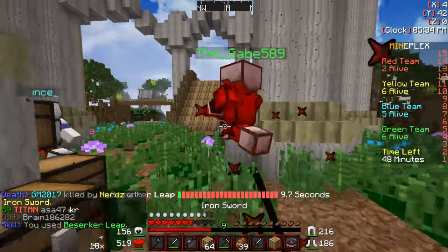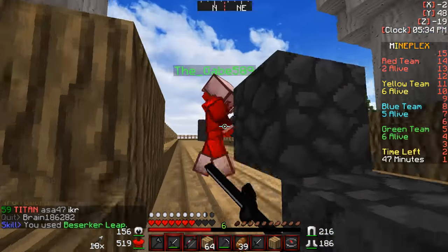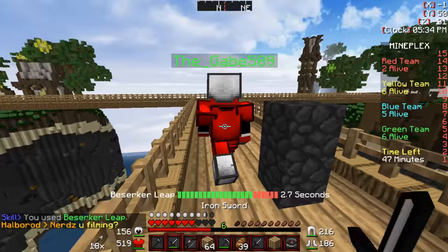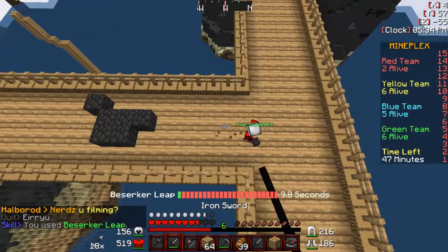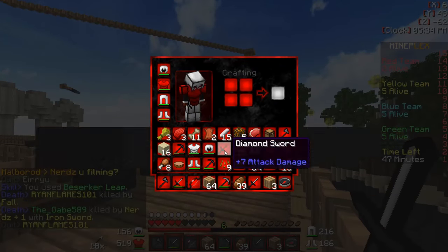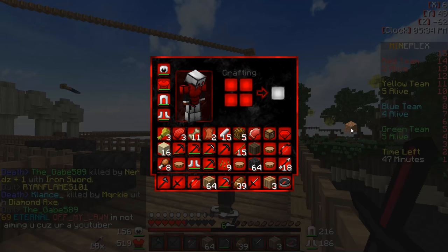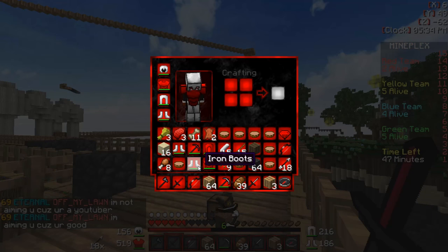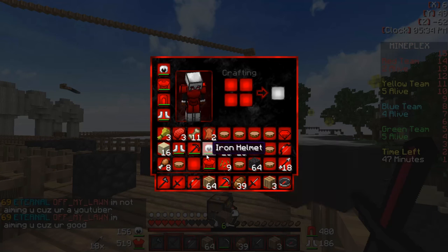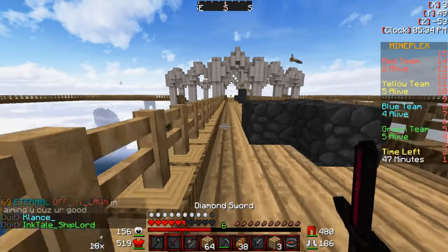We're gonna get in here. Come on, just die. You know you wanted to die. Supreme, let's go! Woo! Let's get his diamond sword. Holy crap, we're decked. I keep forgetting I have his diamond chestplate — it's probably what's been keeping me good.